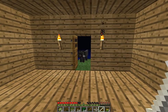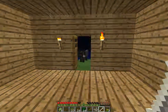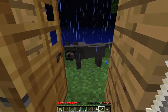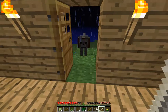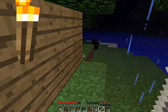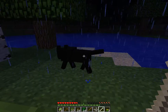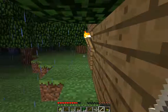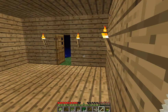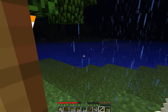Come on, doggy, into the house — this is your house! Come on, you want a bone? Come here doggy, you're welcome, come in. I sat him down. If you get far enough from him, he'll teleport to you.